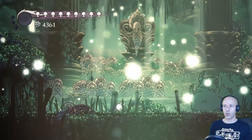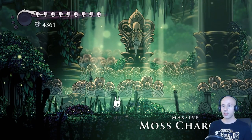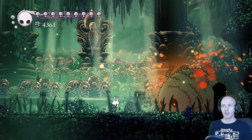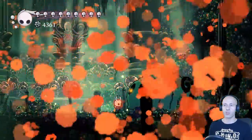Next we have the Massive Moss Charger. With my current charm build, it's a completely free fight. Just stand there and see what attack he uses. If he charges at you, just keep slashing until he dies. His only other attack is when he jumps, but you only need to avoid that one and wait until he charges again.